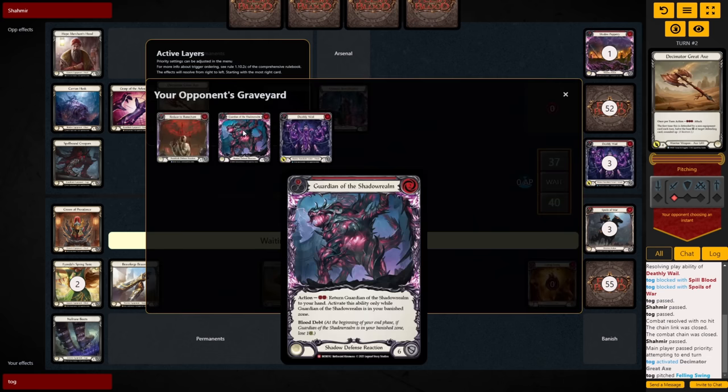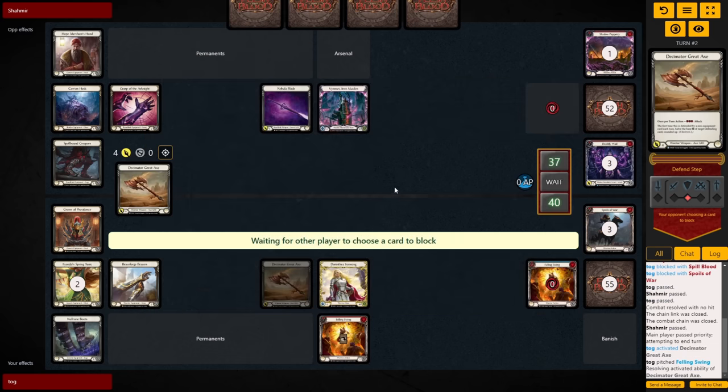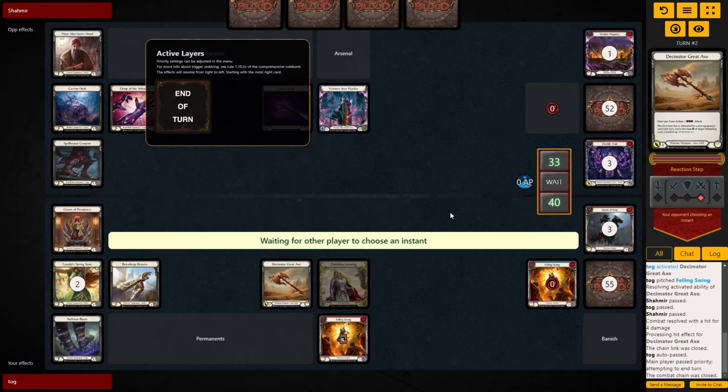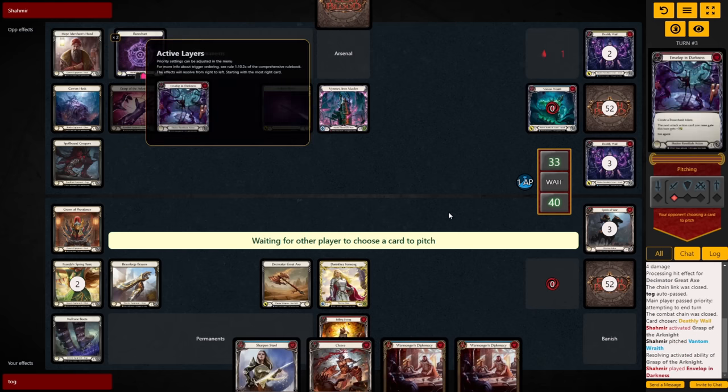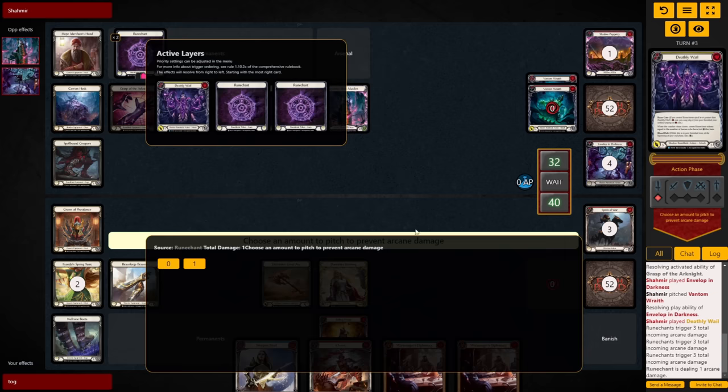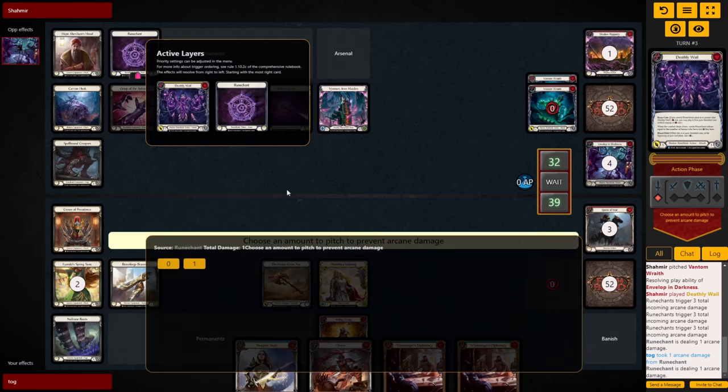Over on our turn, simply swinging in with the axe with our 1 blue — snap no blocks from the opponent, we pass it over. On their turn again, they have a nice hand: banishing a Whale, activating Grasp off a blue, casting a Red Envelope of Darkness, and swinging in with a Deathly Whale for 8 plus 3 Rune Chants with the Hero Ability Act.